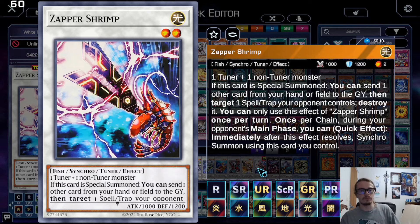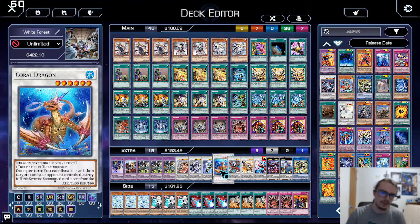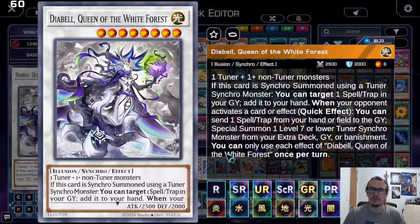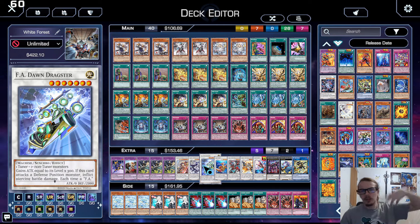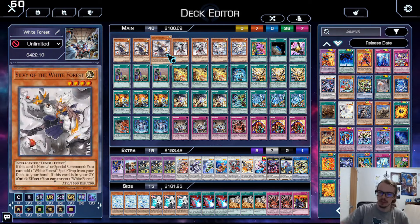Zappershrimp also says once per turn during your opponent's main phase, Synchro Summon using this card — hilarious. Being able to summon out Dawn Dragster is pretty cool. That parallel alongside the runic stuff makes sense, and this is kind of the next archetype to really look out for.